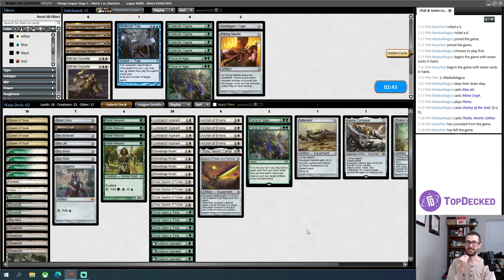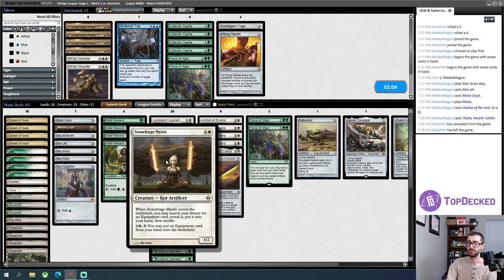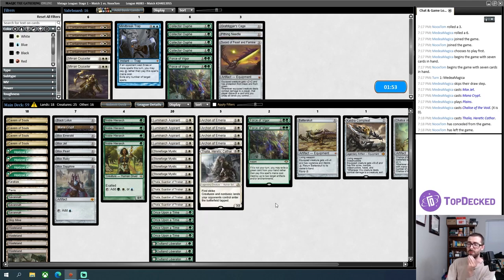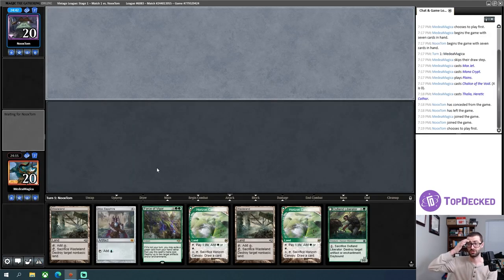How do I sideboard? I have basically zero information — all I know is on the play I went Chalice into a crippling hatebear and my opponent died. I could go for some Collector Oofs, but I don't hate boarding out a Sword of Feast and Famine when I don't know what my opponent is playing. I'll swap it for a Collector Oof. That's all I'm going to do; I don't want to hedge more strongly than just that.